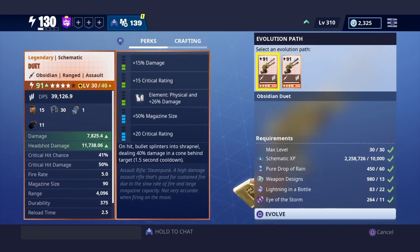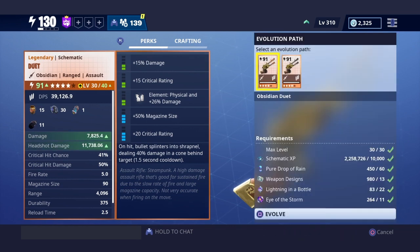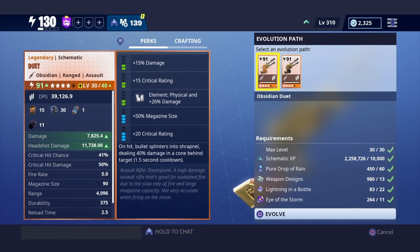So you get to this point right here — this is a three-star weapon, and once it's at three stars you're about to go to four star. On the left side you have obsidian, and on the right side you have shadow shard. As you can see: obsidian ranged assault on this side, shadow shard ranged assault on this side.